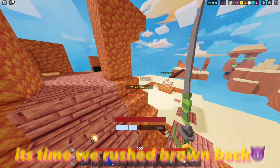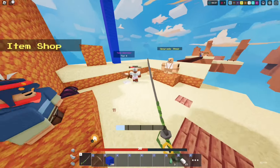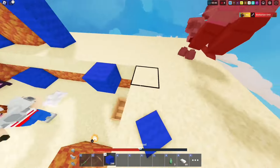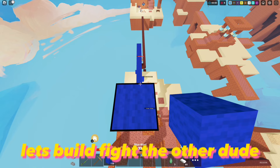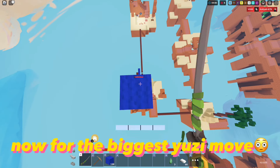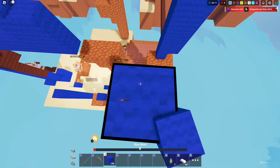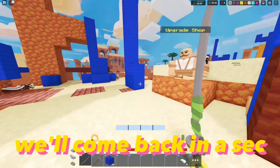It's time we rushed brown back. My sword's doing like 3 damage. Now there's more work. That's this guy done. Let's build fight the other dude, right after he figures his way up here. Now for the biggest Yuzi move - anti-fall damage. This damage doesn't count. Let's head back.